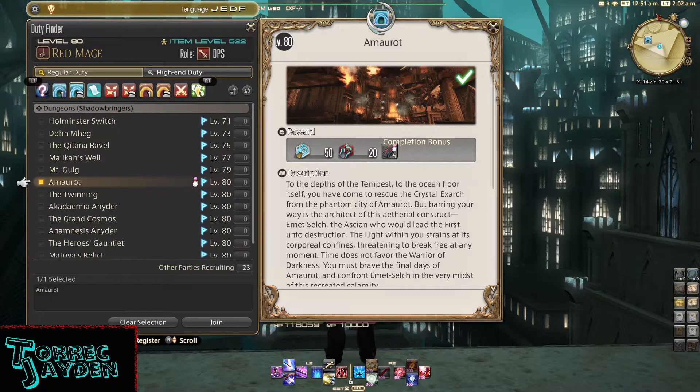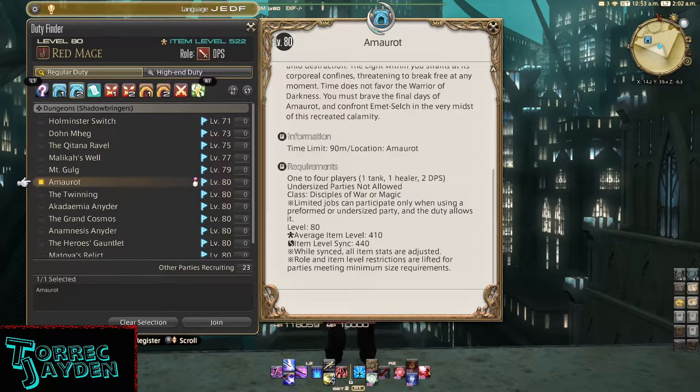To obtain it, you'll need to claim it from the chest that appears after defeating the last boss in the level 80 dungeon Amarat. This dungeon is unlocked during the Shadowbringers main story quest.